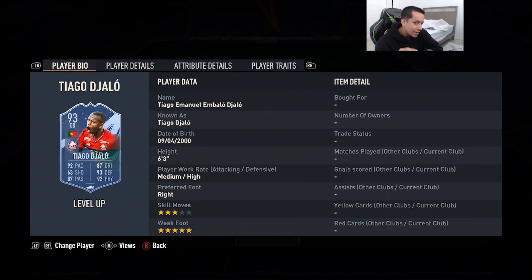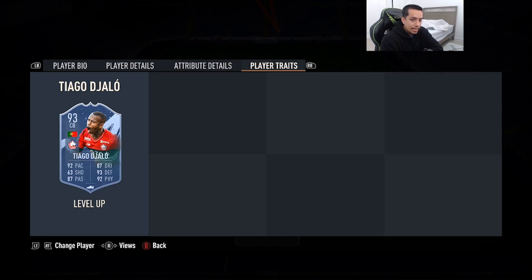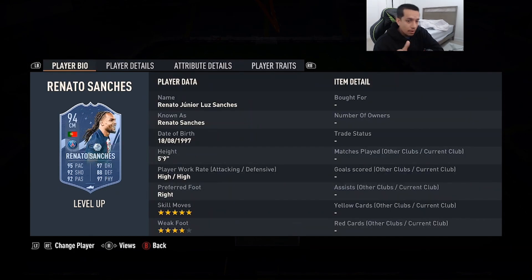Coming in at number 7 is 93-rated Level Up Djalo — 6'3, medium/high work rates, right foot, three-star skill moves, five-star weak foot. 92 pace, 87 passing, 87 dribbling, 93 defending, 92 physicality. No defending traits in-game. Pretty decent links with Portuguese and League connections. 90+ pace for a CB that is 6'3 with 90+ defending, 96 strength, 88 aggression, and he gets on Lengthy — you definitely cannot go wrong with this CB.